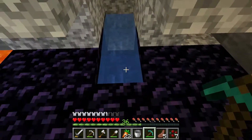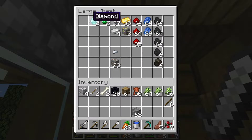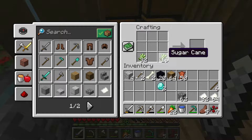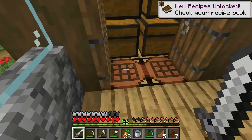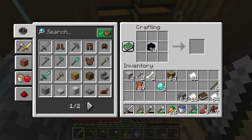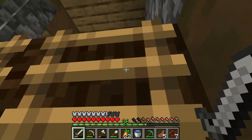We grabbed 20 obsidian which is definitely more than enough. We also need two diamonds as well as a book, so let's go ahead and make this sugarcane all into paper. That should be enough. Then let's go ahead and create just one book for now - I know we're gonna need more for the bookshelves, but for our enchantment table we do not need any books besides that one. To make the enchantment table you need four obsidian, two diamonds on the side, and then one book on top - and voila, we have our enchantment table.